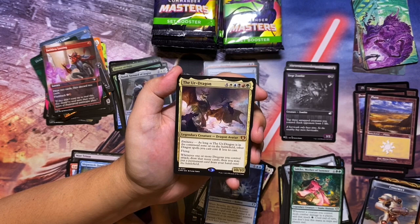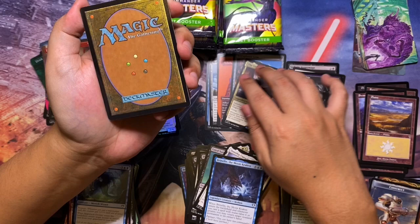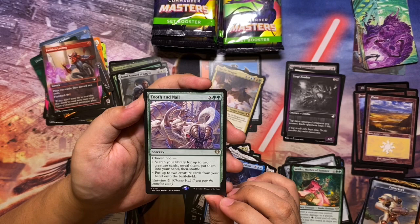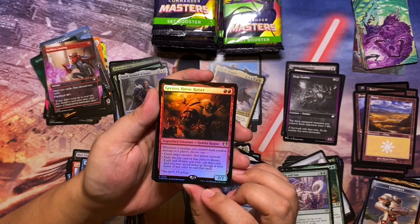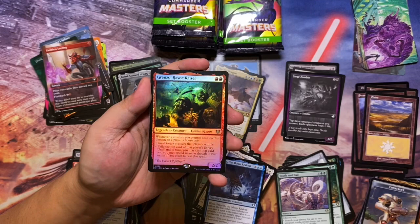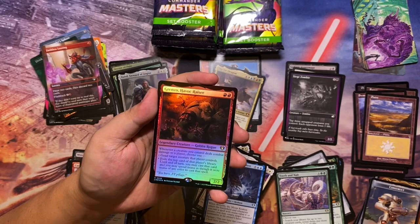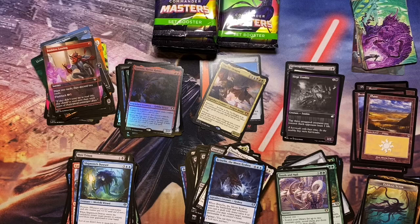The penultimate rule for Bird Commander — great pickup! That's mythic number five so far halfway through the box. We also have Tooth and Nail — seven-mana sorcery; choose one: search your library for up to two creature cards and put them in your hand, or put up to two creature cards from your hand onto the battlefield; with entwine you can do both. And for the foil we have Grenzo Havoc Raiser — two-mana Goblin Rogue 2/2; whenever a creature you control deals combat damage to a player, choose one: goad target creature that player controls, or exile the top card of that player's library and you may cast it spending mana as if it were any color.